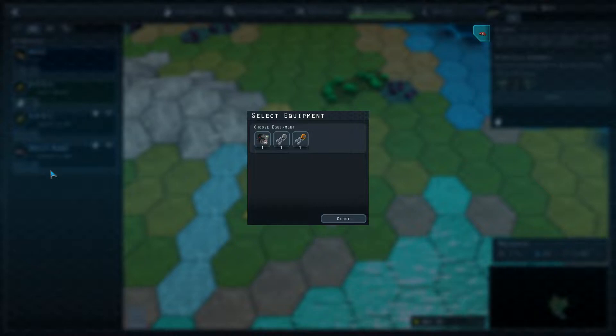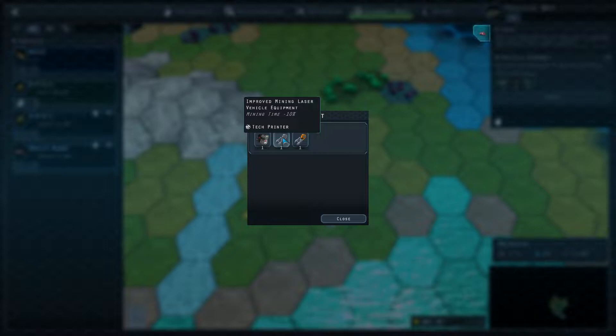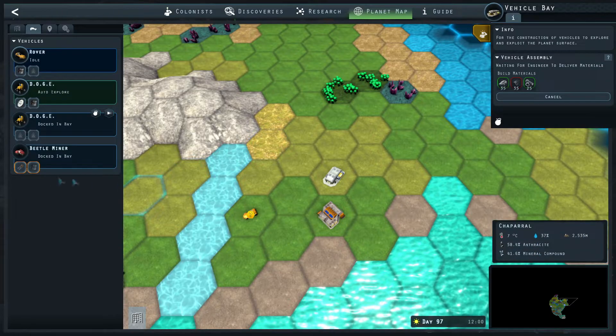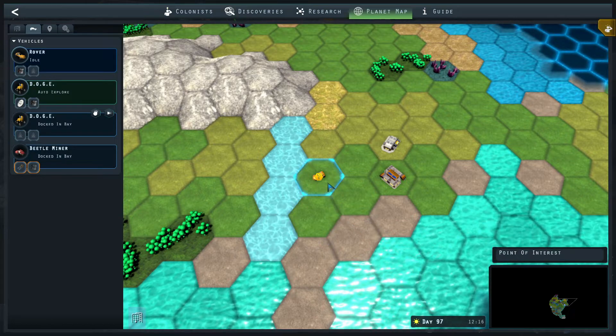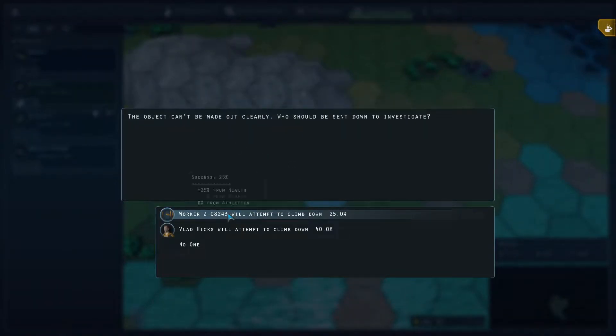I want to set up a mining station, but until I have a resource transport to bring things back to base, we're just going to mine with the beetle miner and bring it back and forth manually. Let's use this equipment — mining time minus 10 and move fast. Let me check this expedition marker because I've forgotten what it was. That was another cave, but it's 25% health, zero stress, zero athletics — it's just too low for me to really want to do it, so let's leave it.